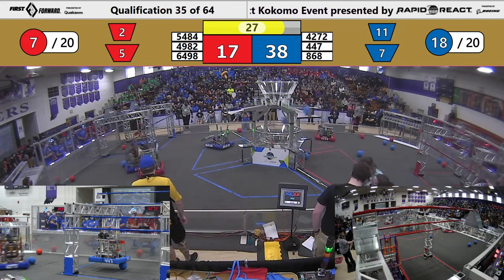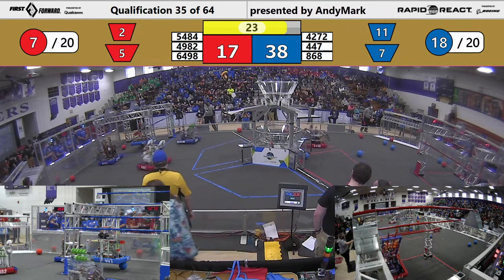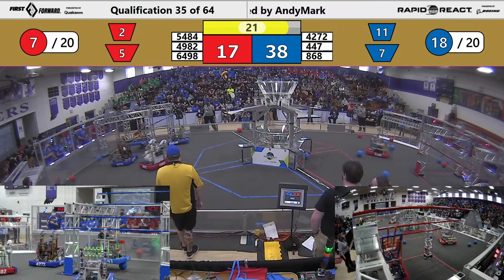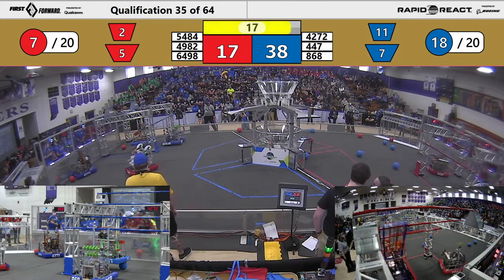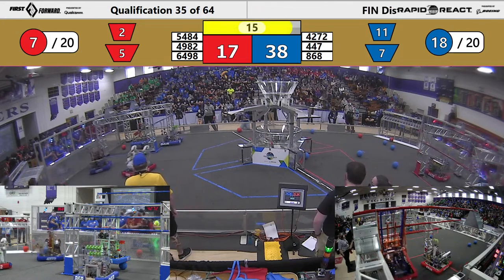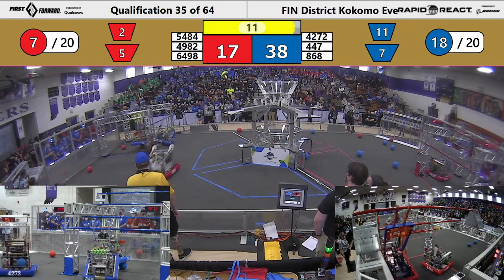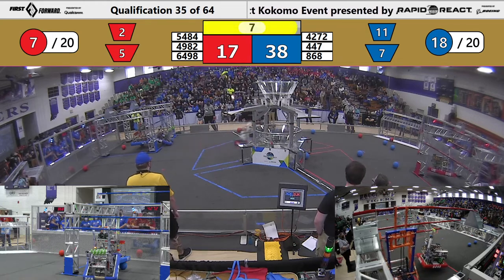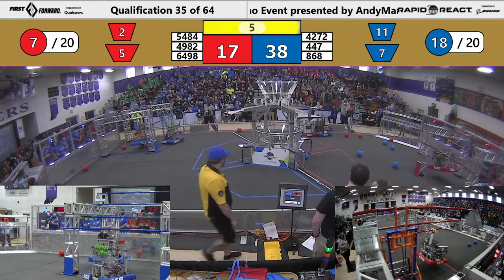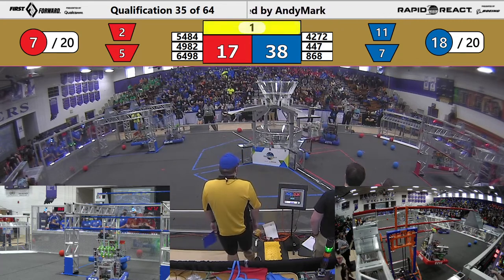That's our 30-second mark. Let's see what these teams choose to do. Roboto — see if they can not eject their arms. There's a ball under their robot, that might cost them. Carmel, 868 looking to come on in on the low. 54-84 on the traverse. Maverick trying to get those last shots.